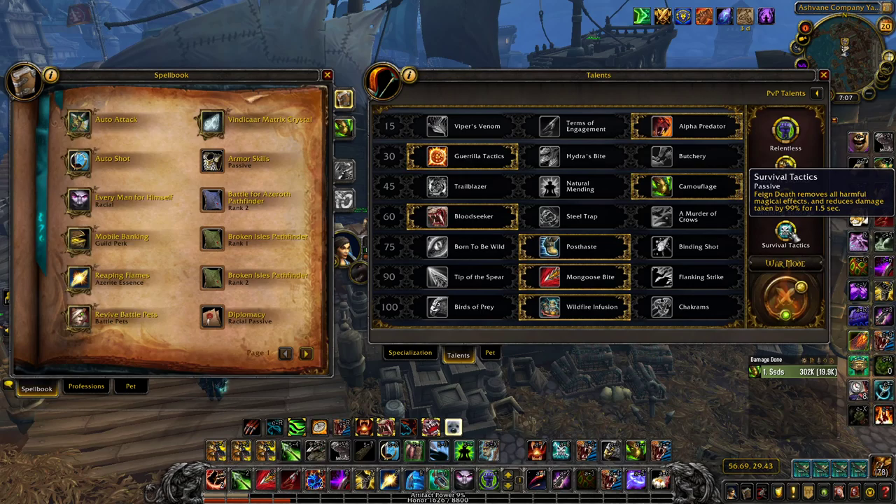The last Alliance racial worth mentioning — though it's a decent amount below the others — is Draenei. They have Gift of the Naaru: a 3-minute cooldown that heals for 20% of your health over 5 seconds, so 4% per second. It's decent, but it's not going to save anyone during cooldowns like Combustion Vendetta. It might help in random mid-game situations, but I wouldn't pick it over the other three. If you like how Draenei looks, just know it's not the worst thing.